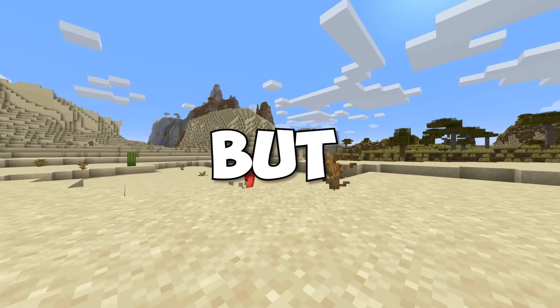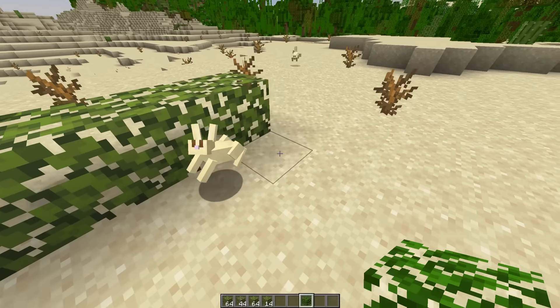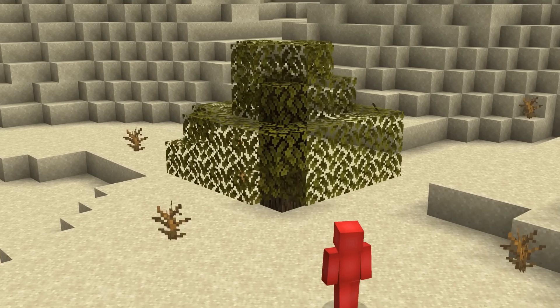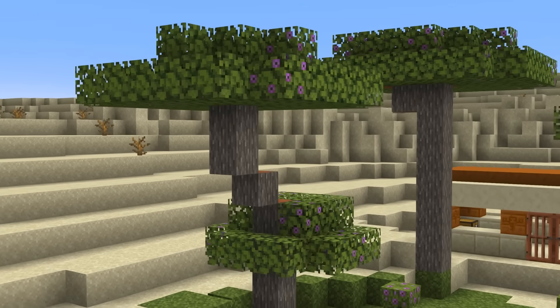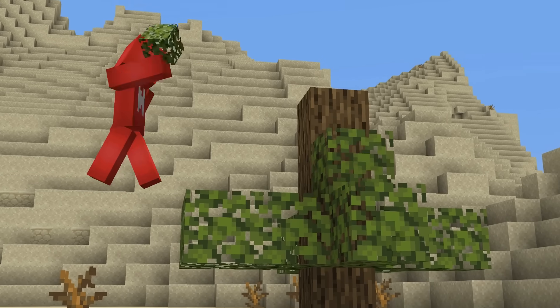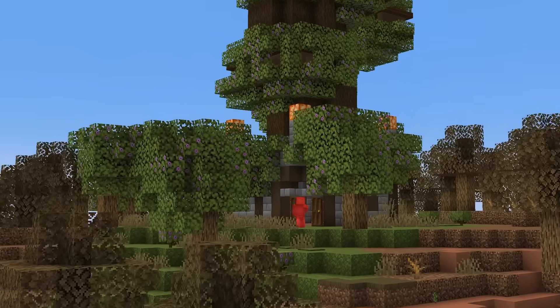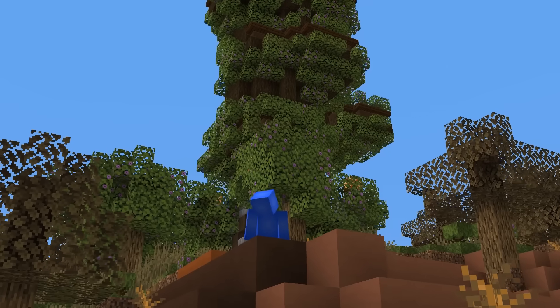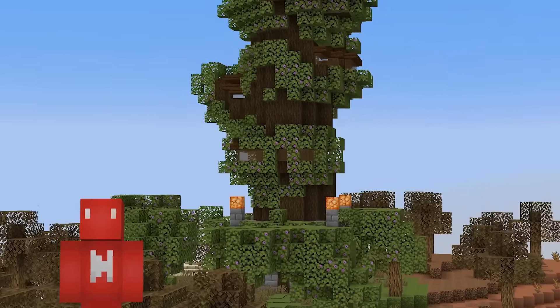Living in a desert has its benefits, but lush greens just aren't one of them. Seeing as leaves we bring there will desaturate to the biome's color map, our garden looks a little bland. Or it would be if it weren't for azaleas. When we shear the leaves off an azalea tree and place them down in another biome, they don't change color with the location — meaning we can have the illusion of fresh trees grown right out in the desert. While your friends wonder why their oak trees look worse than yours, we'll have quite the oasis to see.